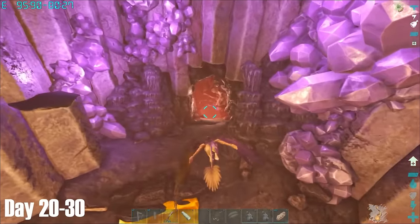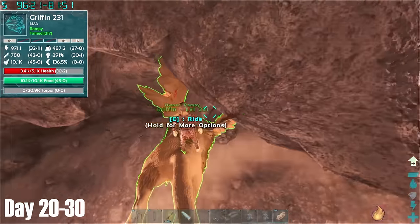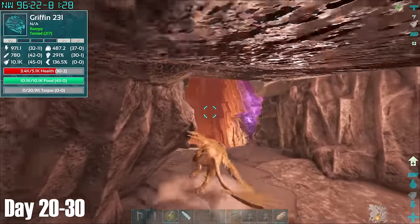Even after getting away, my curiosity got the better of me and I wanted to check out the cave at the bottom of the trench. Surprise surprise, the cave wasn't flyable in, so I abandoned that mission for now and returned to base.